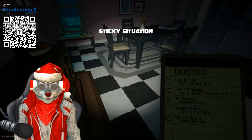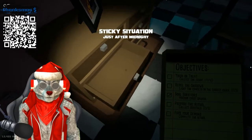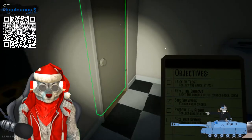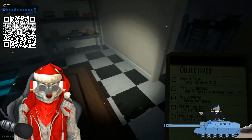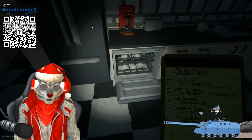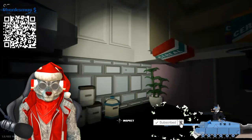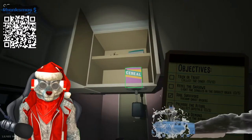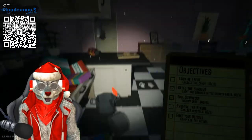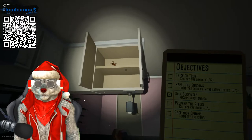I need one more candy bar. I feel like it's going to be in a cabinet somewhere, so let me go and open these doors. There it is. The red crystal is up in here.